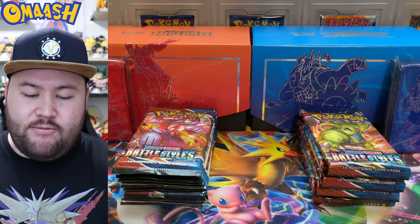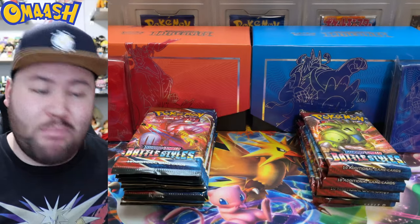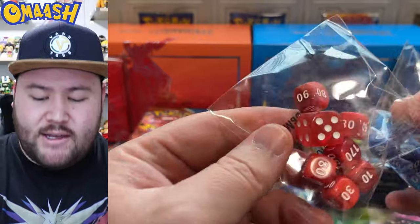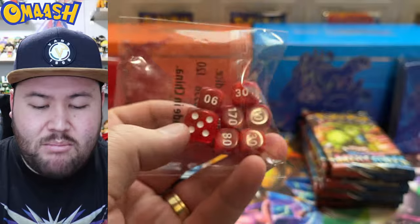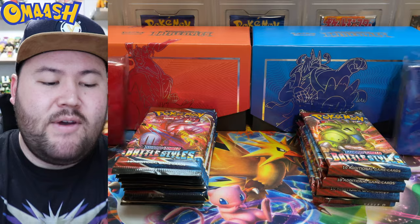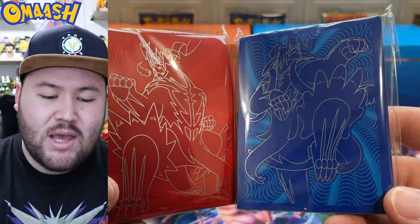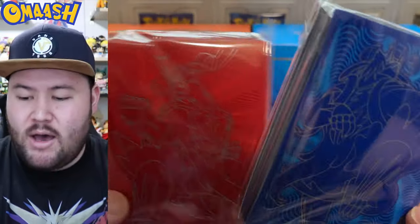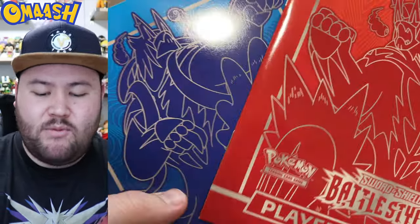Alright guys, everything's unpacked. You can see it all in front of us. We got some epic things. Here are the code cards for you guys — good luck with those. This is the first time opening the ETBs, so the things I like to check out are the dice. Nice red versus blue. I like the blue ones way better — I'm just a blue guy. Red's not my favorite color. Then we got some very nice Urshifu sleeves. I actually kind of like the pose of the single-strike one. We got the typical damage counters, energies, dividers, and the books.